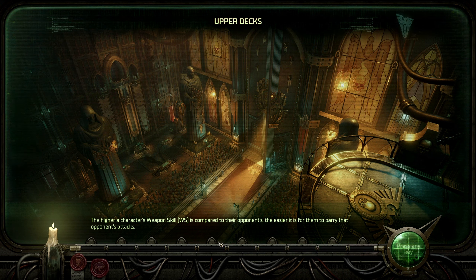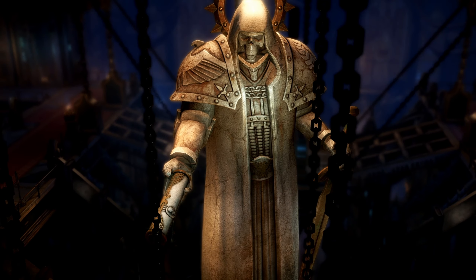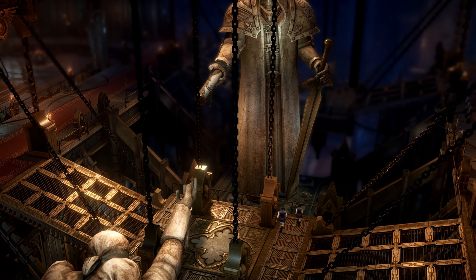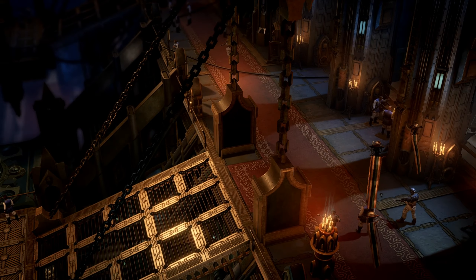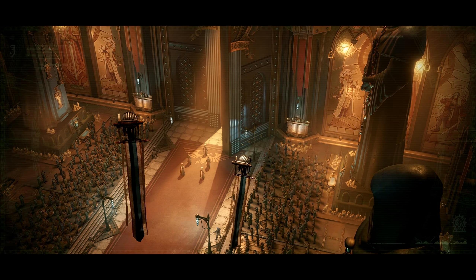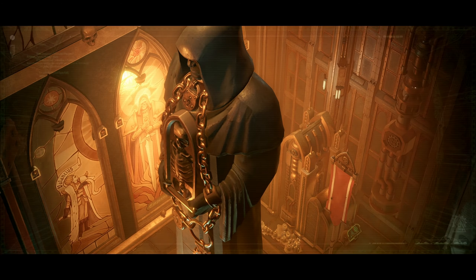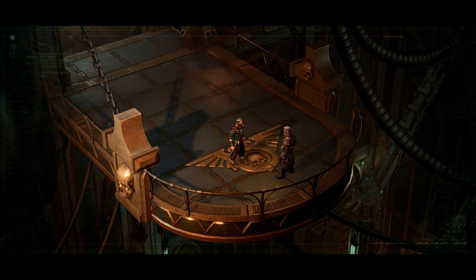The higher a character's weapon skill compared to their opponent's, the easier it is to parry that opponent's attacks. Interesting. We're on the upper decks with a giant terrifying skull statue. Someone's handed down some sort of document and a very large sword. That is a giant door for a spaceship — very cool looking. We're overlooking some sort of temple, it looks like.